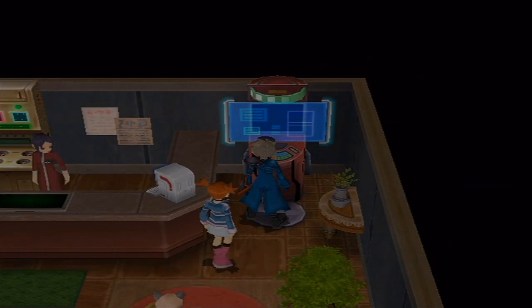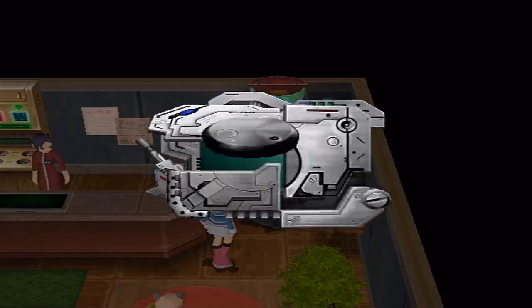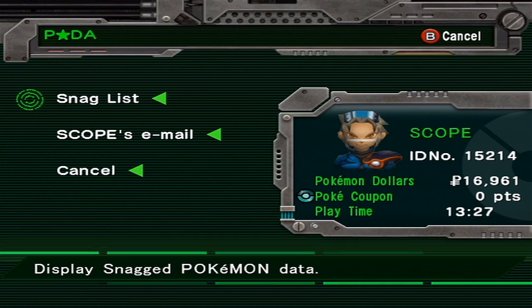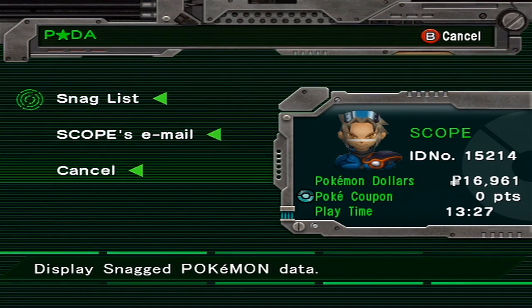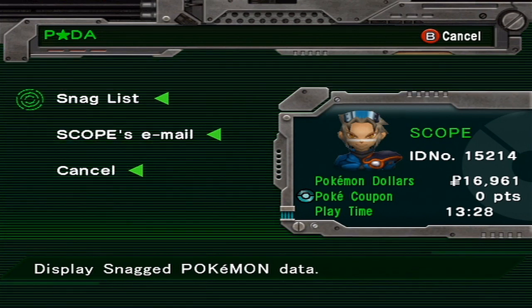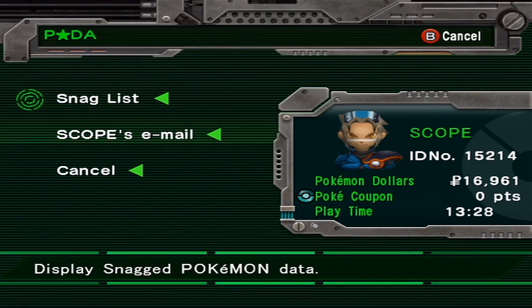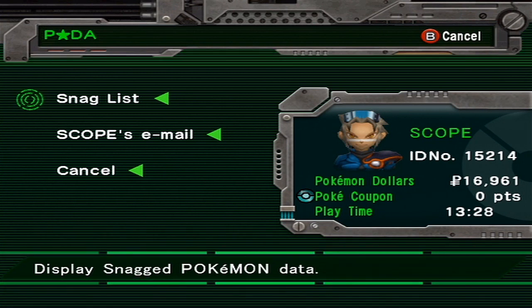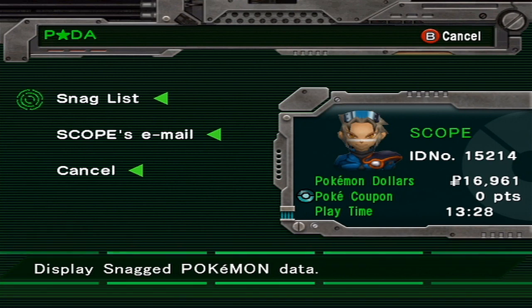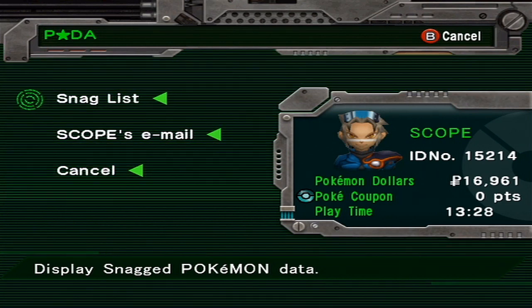I'm going to show you a little something here. My party is still the same as the last episode, and I still have $16,961. What I did in between the last two episodes is exactly what I told you I would do to figure out the nature of each of my Pokemon. I went to the PokeMart and sold every single item I could to buy about 36 Vivid Scents, then filled my party with six Shadow Pokemon and kept using the Vivid Scents until I got their purification meter two bars full so I could see their nature, and wrote it down. I reset and did the same thing, and now I have all my money back. The only thing different now is that I know the nature of every single one of my Pokemon, so I know the best way to purify them all. Resetting the game doesn't change their natures - that's the cool thing.